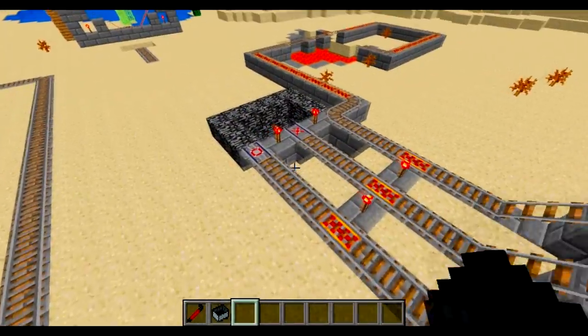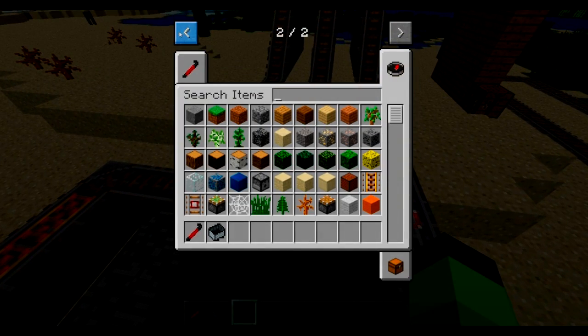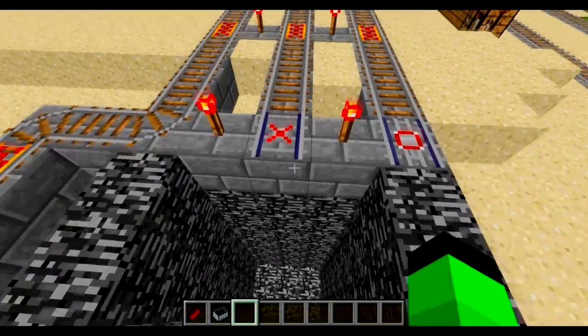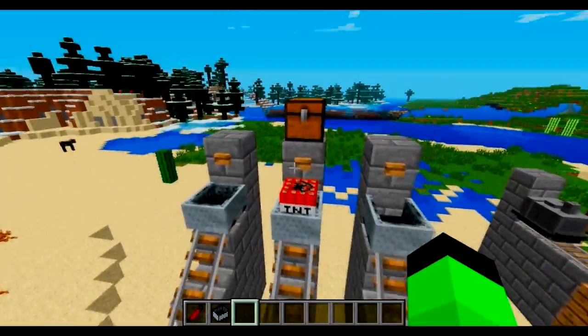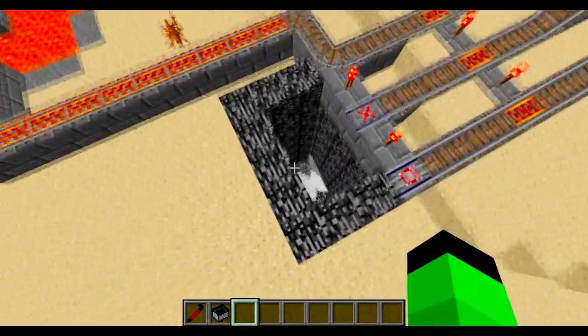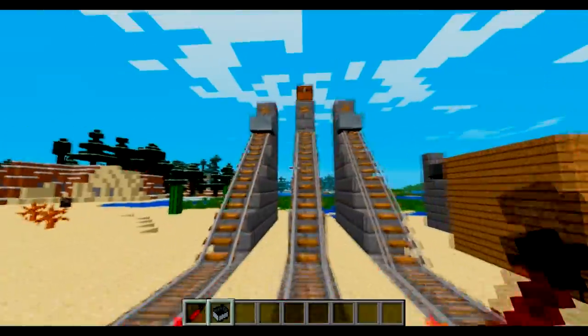This next one basically acts like an activator rail — to activate TNT and stuff — except this one you can adjust the fuse, so how long it takes to blow up. I'm not really sure how to do that; it might be with the crowbar. Both of them — the second it hits the ground. I'm pretty sure it's with the crowbar, but I don't want to mess with it.